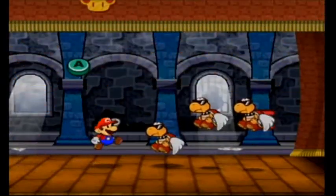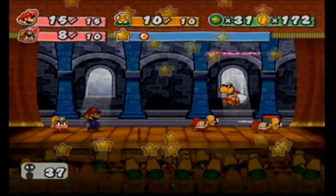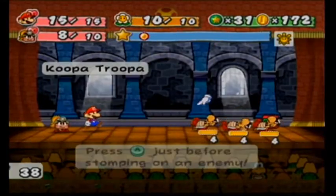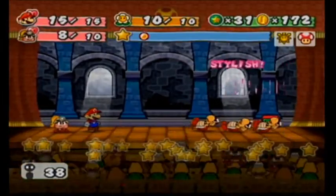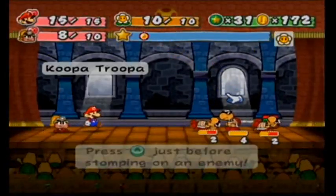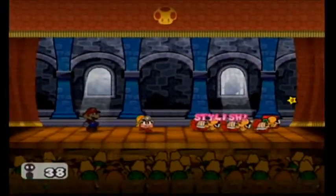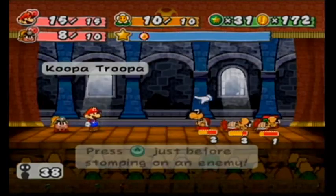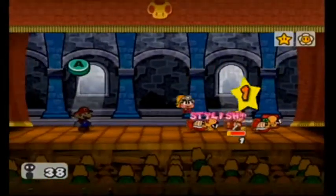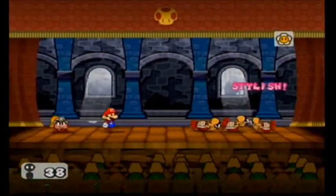I guess I jumped on both of their heads at the same time. You and your pow block — I do not like that. No one can fly without my permission. They now all have one HP. This is hilarious. I really want to get rid of that guy with the pow block, though.